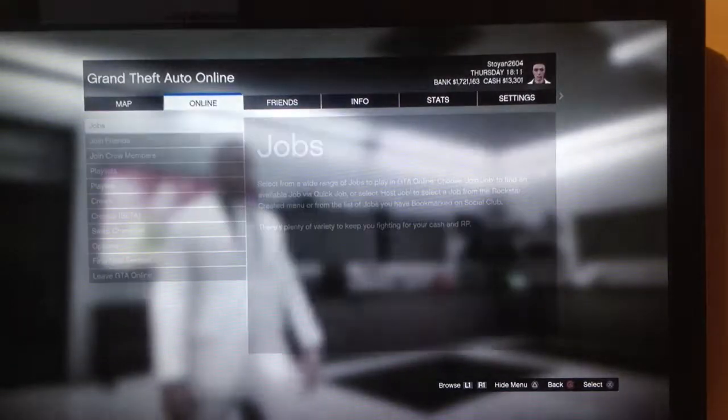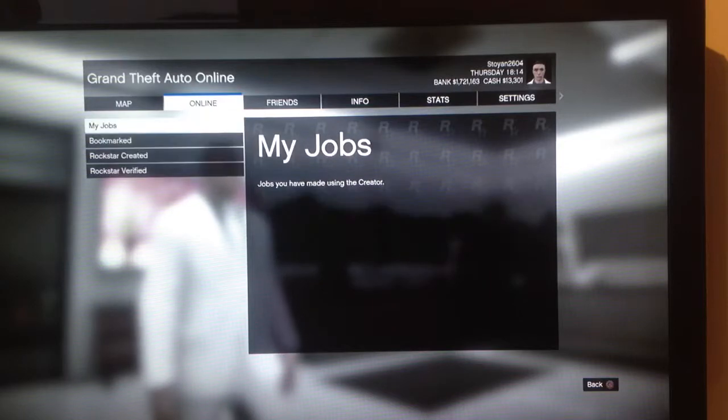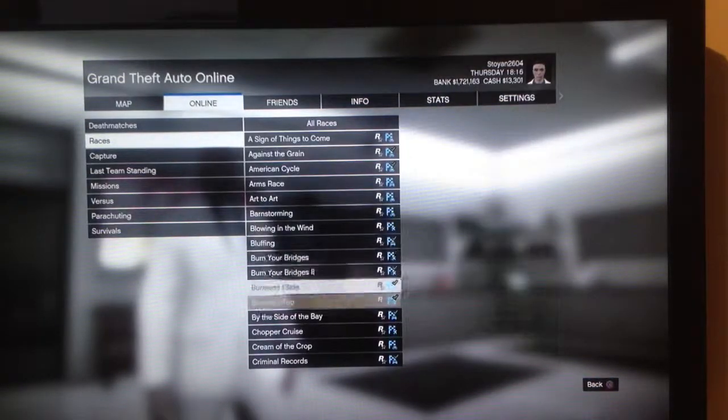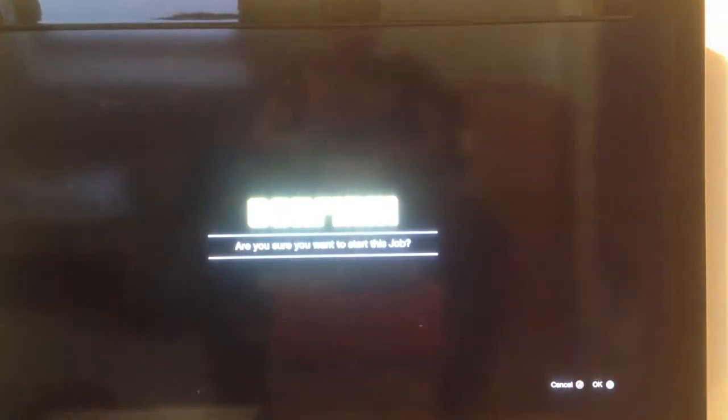What you're going to do is go to Start Online, Jobs, Host Job, Rockstar Created, Races, scroll down to the Downtown Underground race, and start the job.